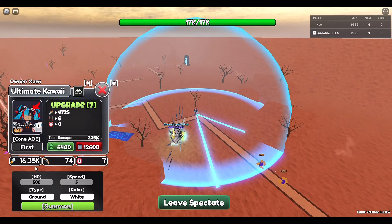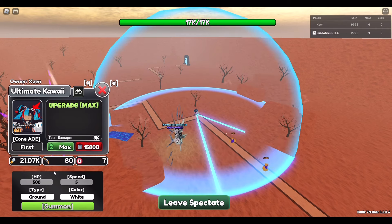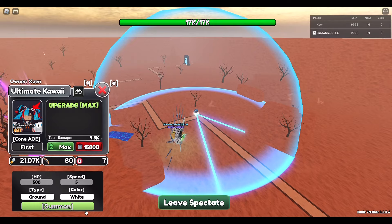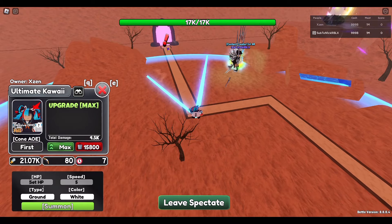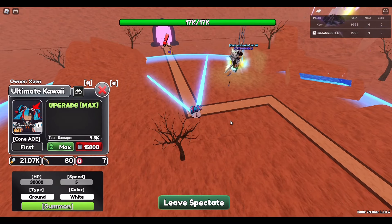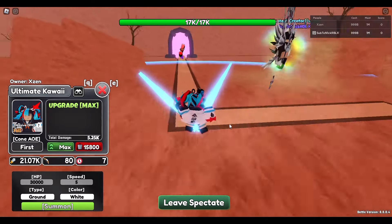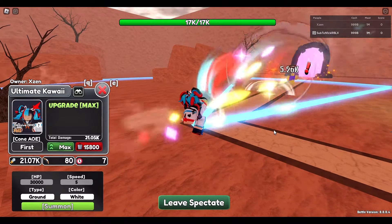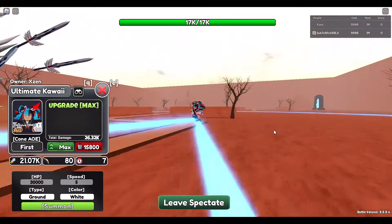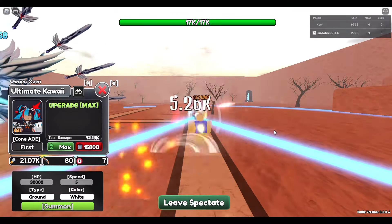Upgrade 6: 16,000 damage, 74 range, 7 seconds per attack. Upgrade 7: 21,000 damage, 80 range, 7 seconds per attack — that's the last upgrade. Keep in mind this is the original, not the perfect version, so they don't have perfect stats for this one. The effects are actually quite good, they look kinda cute. She's fighting with something like a light beam — mad, not gonna lie.